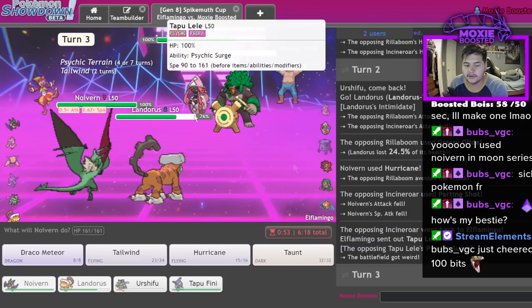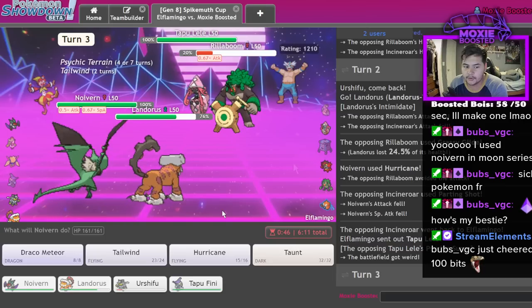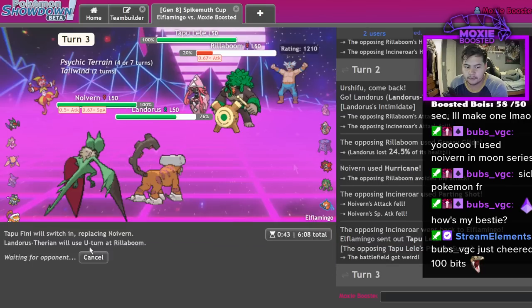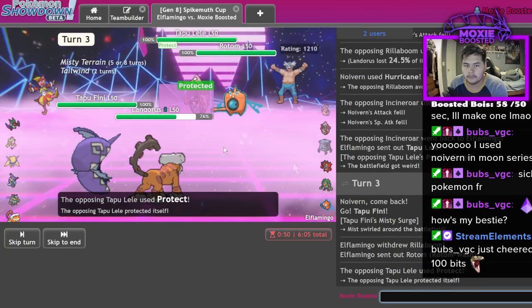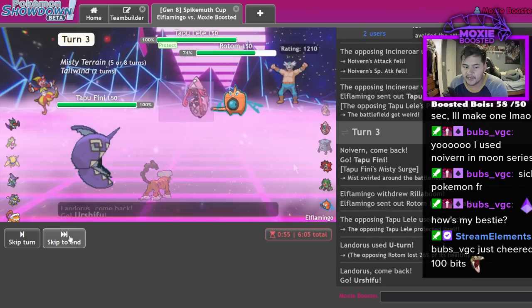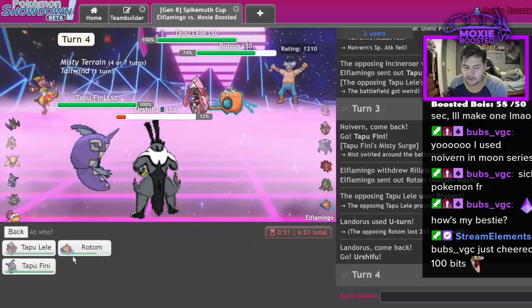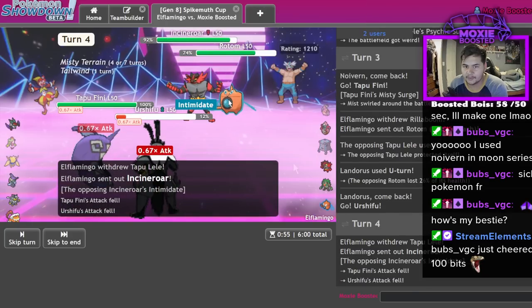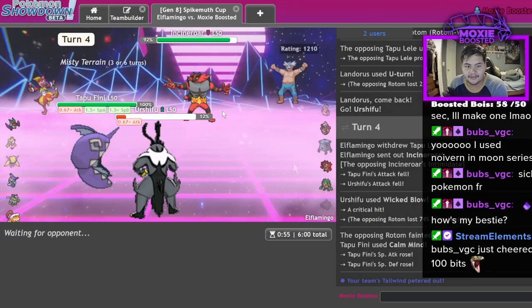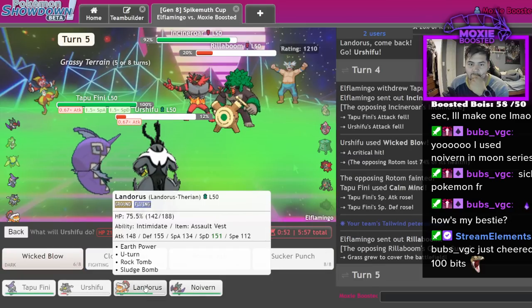Tapu Lele - we don't know your item, that's what scares me. I can U-turn on this Rillaboom and go Tapu Fini. Let's Calm Mind up here and go for the Wicked Blow on the Rotom. That's what I thought - goodbye. Let's protect, go Lando. No Dragon Glide KO - we can go for the Muddy Water and U-turn on the Rillaboom. That doesn't KO, but U-turn does. Let's go Noivern in here for the Tailwind next turn.